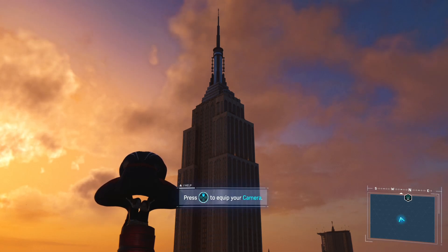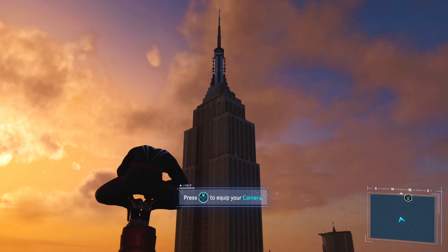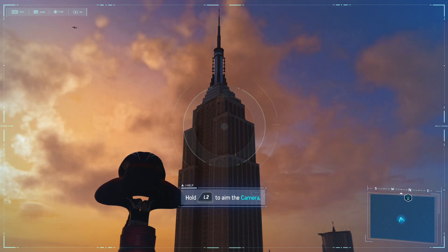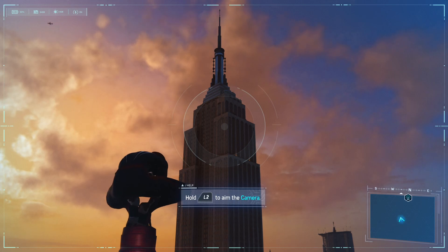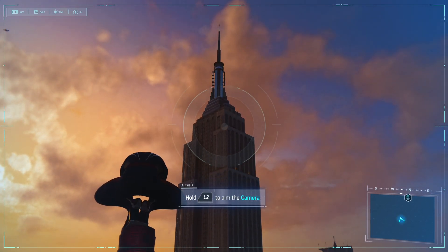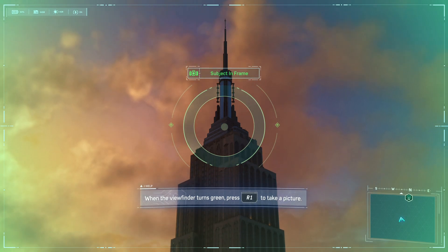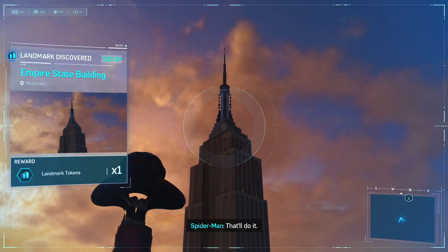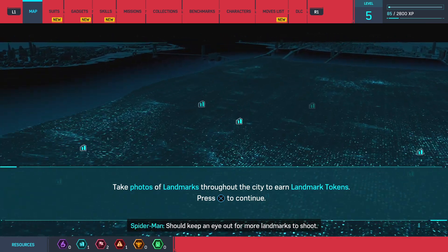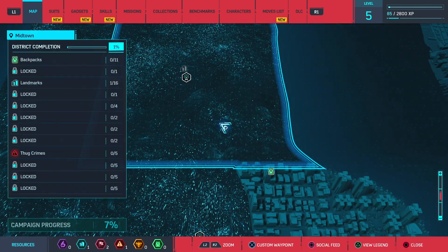Time to grab a snapshot. Press up to equip your camera. Apologies for the break in the video there — had to run off and do something, but let's get back to it. Hold L2 to aim the camera. There we go — subject in focus. Nice, that'll do it. Maps should be recalibrated now. I haven't done much photography since quitting the Bugle — I forgot how much I enjoy it. I should keep an eye out for more landmarks to shoot. Take photo landmarks throughout the city to earn landmark tokens.